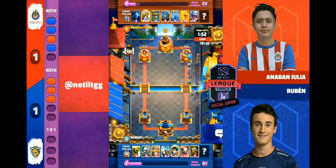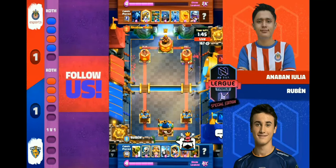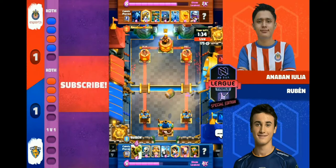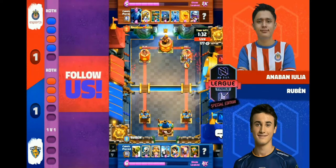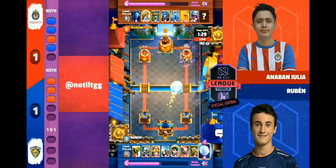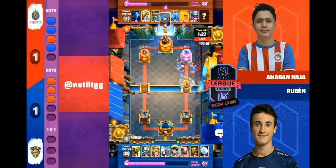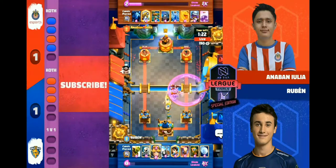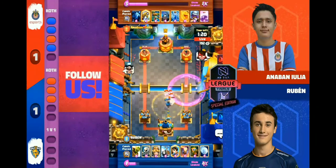First minute away and Anaban takes a huge chunk. Inferno Tower will definitely be helpful for Reuben, but after that big chunk he's going to be fighting from behind — and one thing you don't want to do with a bait deck is play from behind. He's definitely running a deck to counter Balloon, but he could have run something to counter both. A raged-up Mini P.E.K.K.A. not able to get past and easily picked up by Reuben.